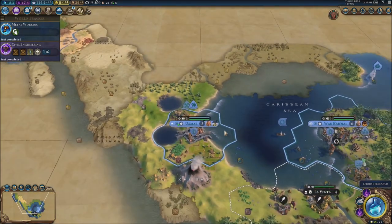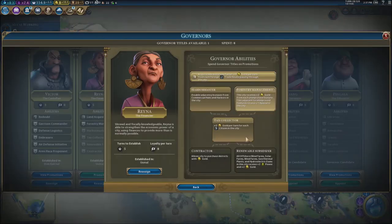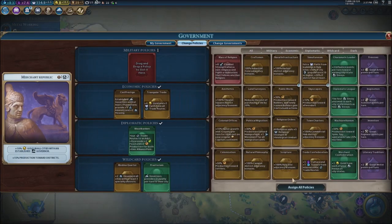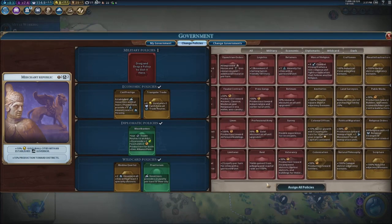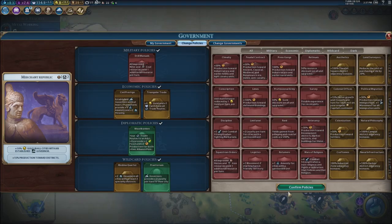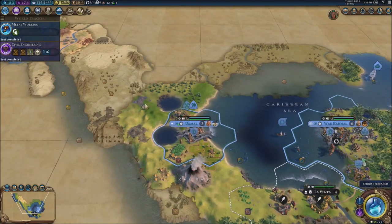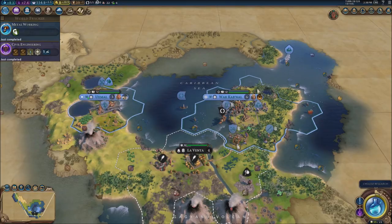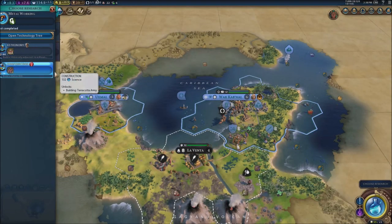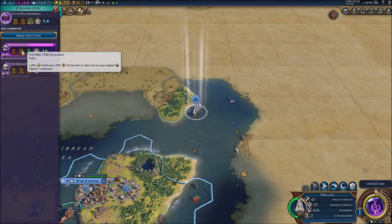I cannot build anything really because I don't have the resources. I'm going to do double adjacency bonuses for commercial zones — plus 2 gold per turn for each citizen, which is going to give us a lot more bonuses. I'll improve niter and coal resources. For research I'm going to go for this one, and for civics we're going to go for colonialism.